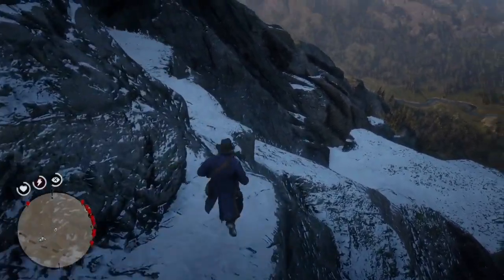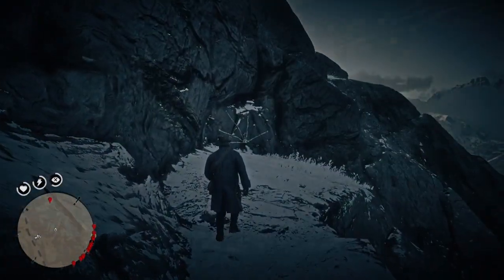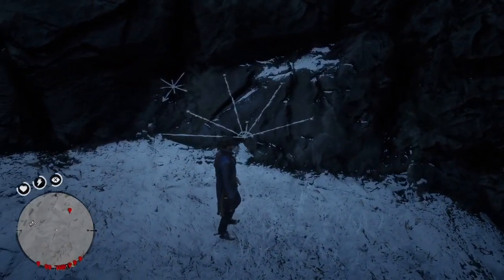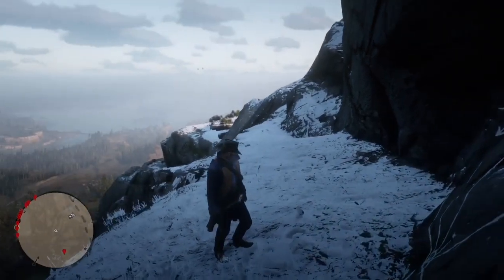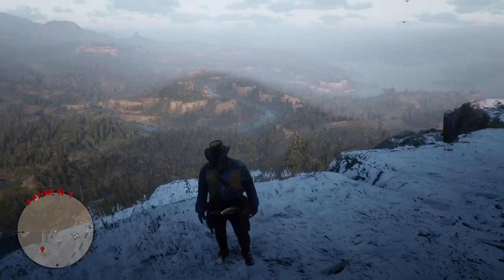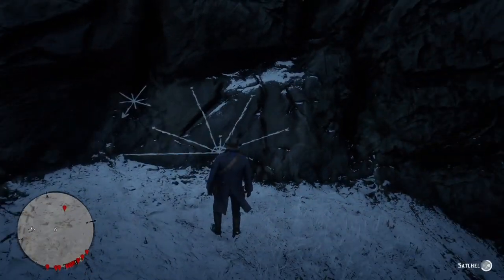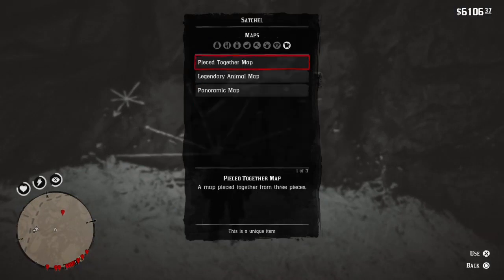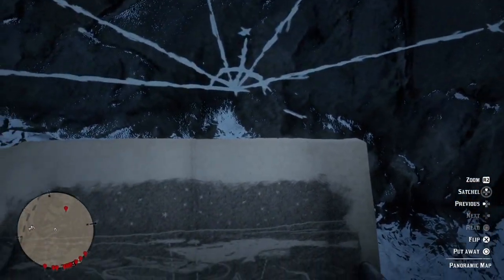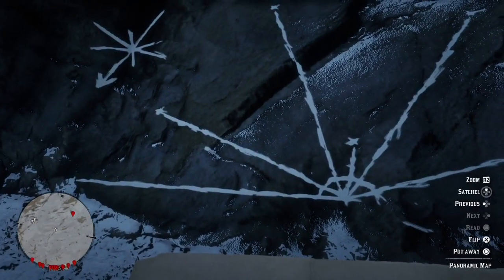While roaming around this mountain I also saw a mysterious drawing on the side of the mountain. I thought it was the same lines showing on the map, but when I checked it, it's not the same. The view here is not the same as the map, so I pulled up the map and confirmed — it's not the same.